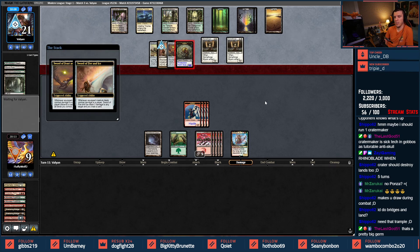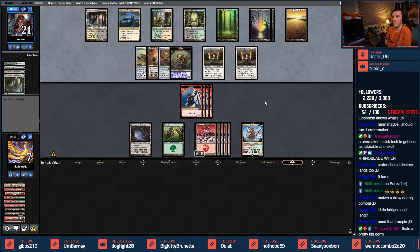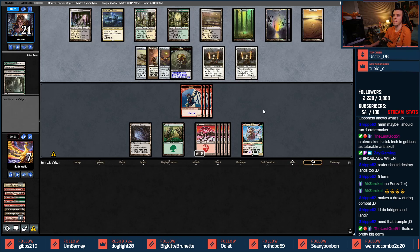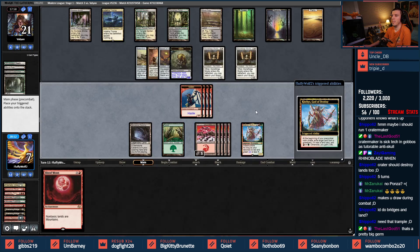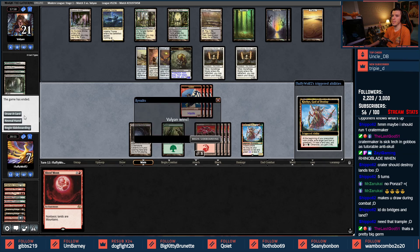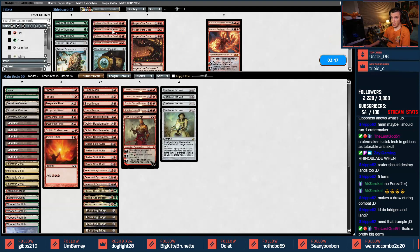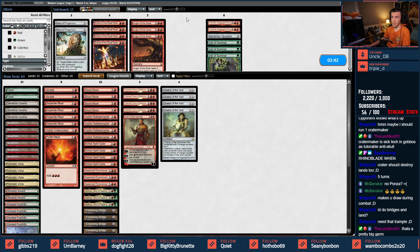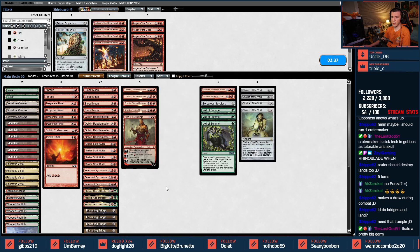We're playing to see if we draw a Bridge at this point. They do two upstairs — next turn they got us. Well played. Chandra Awakened — I want Spyglass here, I don't mind Veil. I don't particularly like Chalice from what I saw.